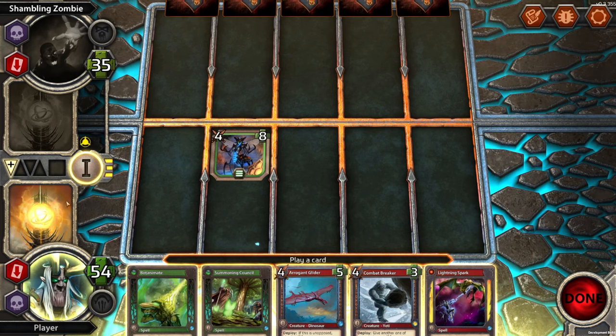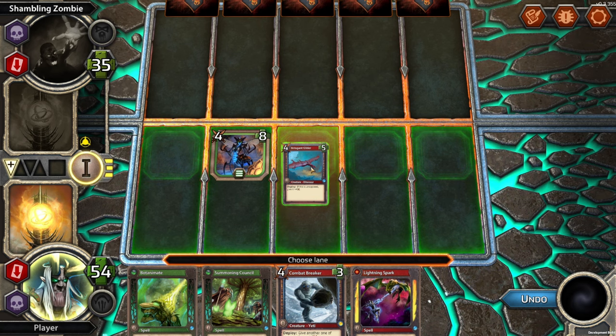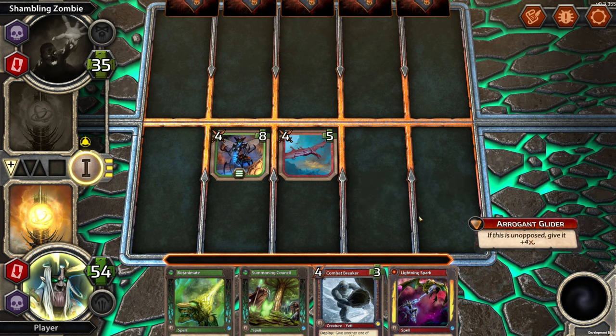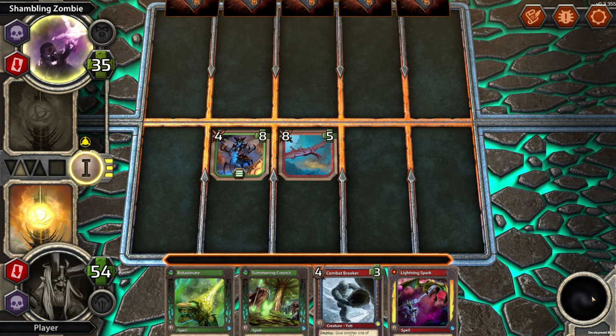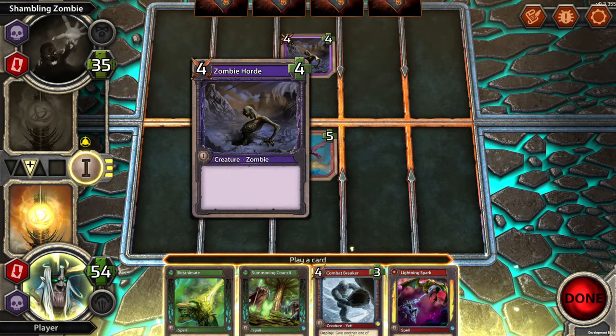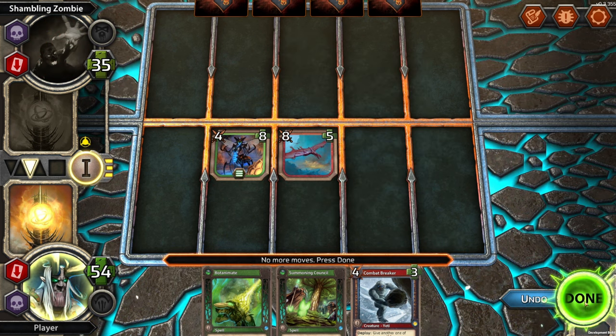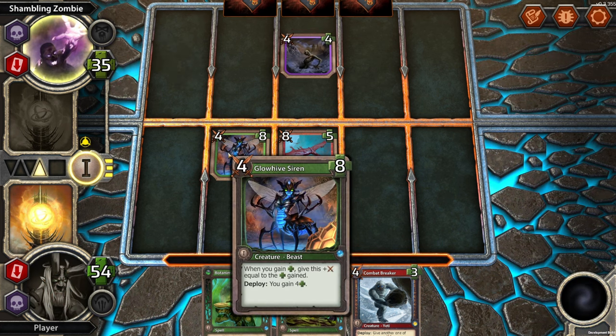If this is unopposed, give it plus four. Or give another one of your creatures plus four. Or deal five to a creature or player. So we're going to have two turns, they're going to have two turns. We could try and make one of our creatures unopposed by playing this. I'm presuming they're going to want to oppose this, so it won't be eight, but we can hopefully kill something and get in with our Glowhive Siren.